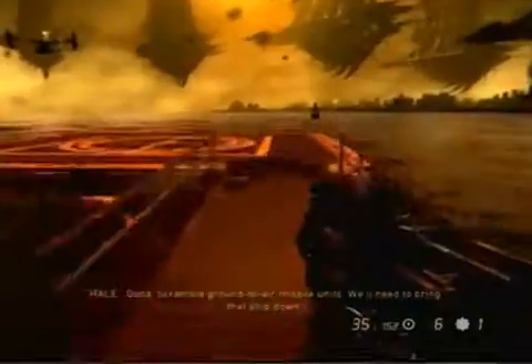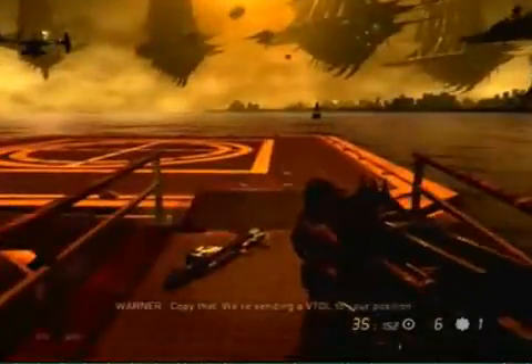And now the boss battle comes on — the Kraken. We're spotting its trajectory based on Capelli's intel. We should have a location within the altitude. Good. Scramble ground to air missile units. We'll need to bring that ship down. Copy that. We're sending a VTOL to your position.